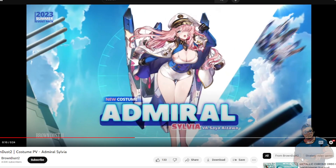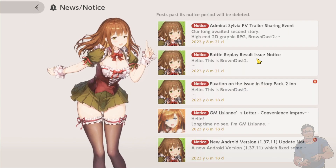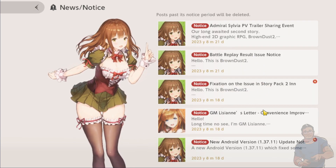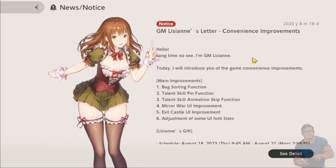Admiral Sylvia and her costume will be released on August 23rd. Let's go back to GM Lisian because she has some news that's going to take place probably at the end of the month. So that's about the Admiral Sylvia PV trailer, and we are now going to check GM Lisian's letter on convenience improvements.